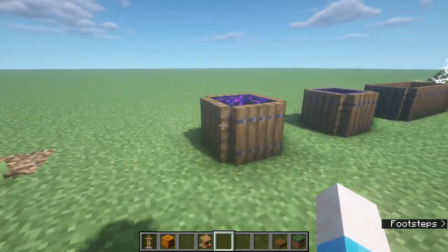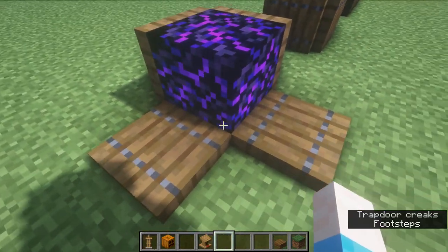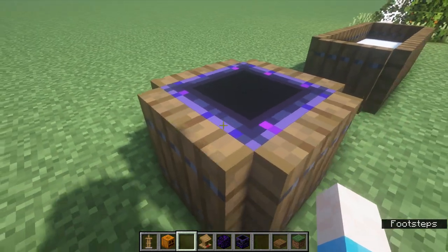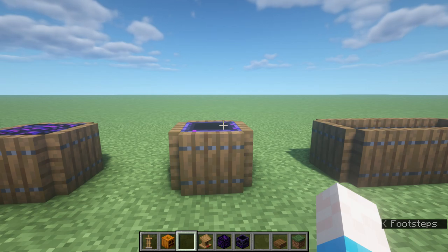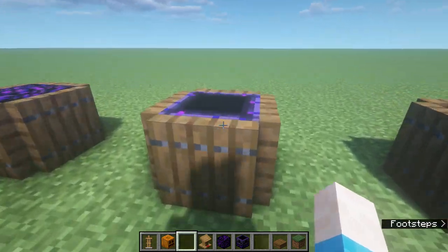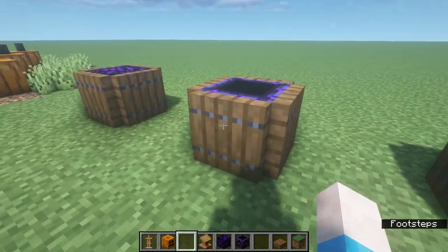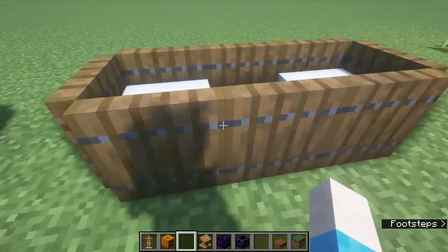For a spooky brewing area or witch's hut, we've got crying obsidian and I believe the respawn anchor — you can have a spooky little cauldron type thing going on. You can't really make a Minecraft cauldron look purple or potion-like unless you retexture your water, so these blocks with spruce trapdoors give you these spooky-looking cauldrons instead.